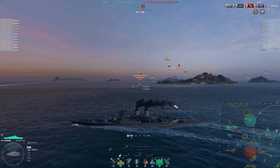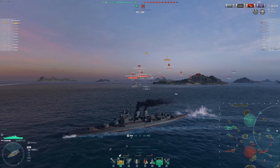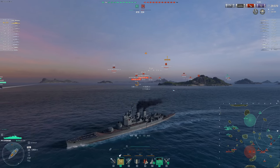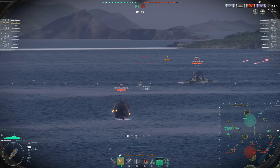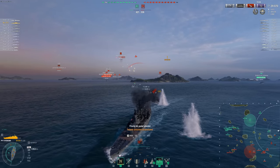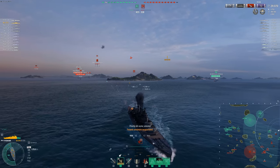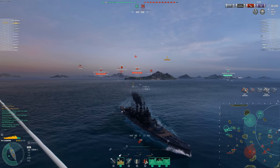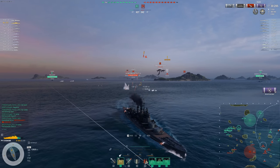We do have torpedoes on this ship, and actually quite a few. A mistake that's going to come back to bite me is I forgot these lower tier ones have more than one torpedo per side. If you saw my previews on the tier 10, they get one torp per side doing around 30,000 damage at high tier, which is absolutely insane. That was going through my head here, but in actuality we have four torps per side with this ship.